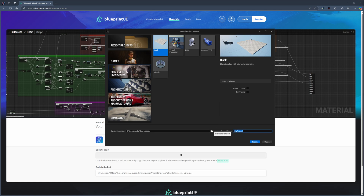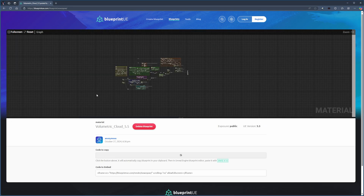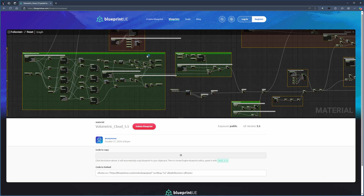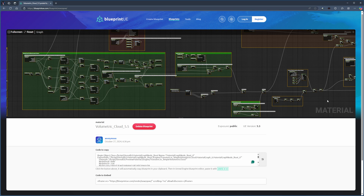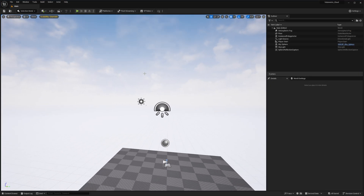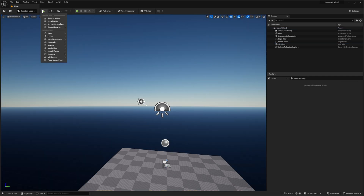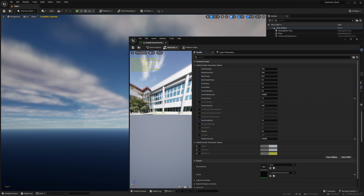I'm going to name my project 'Volumetric Cloud' and press the Create button — we don't need any starter content or anything like that. Once we have it, I can select all of this and just Ctrl+C to copy. Over here when you see 'code to copy' you can just click that button and Ctrl+C. Now I've got the entire blueprint copied. I'm going to go into my project which is now in Unreal Engine 5.3, delete the sky sphere, and add a volumetric cloud into the scene, then double-click its material.